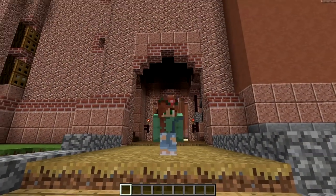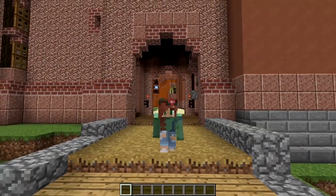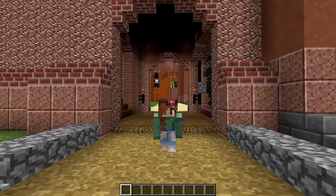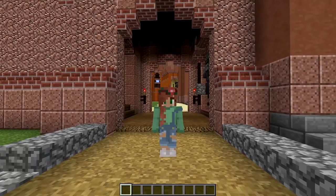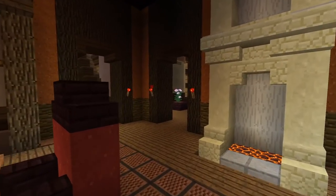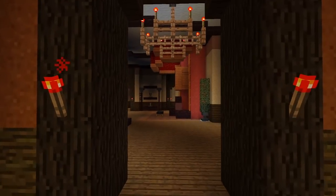Now that you have a good idea of what this castle looks like on the outside as well as the planning that went into it, I want to show you the incredible interior. As we continue inside the castle we're presented with a lot of rooms, all divided up into different sections.